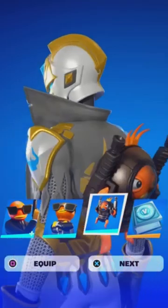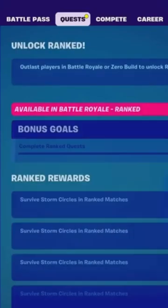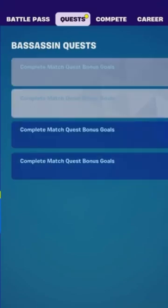Comment down below if you guys got it or not. They do come with the quest challenges right there — the Contract Bessassin quest challenges. You basically just have to do the quest challenges that it tells you, which says right here: complete match quest bonus goals. Just complete these and you're going to be good to go.